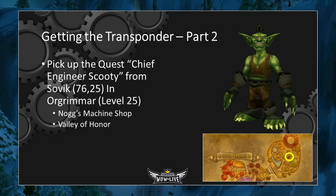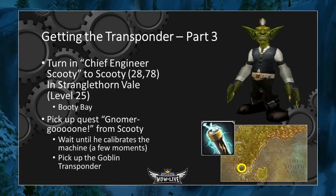This quest will task you with seeking out Chief Engineer Scooty, who is located in Booty Bay in Stranglethorn Vale. Head outside of Orgrimmar, hop on the Grom'gol Zeppelin, and fly or walk over to Booty Bay. Turn in the quest Chief Engineer Scooty at coordinates 28, 78 in Booty Bay. If you can't find him, he's close to the inn and he's the only Goblin standing next to a giant transporter. Scooty will then immediately give you another quest called Gnomeregan. All this quest has you do is wait until Scooty calibrates the transporter. This will only take a few moments. Once the yellow question mark appears over Scooty's head, turn in the quest and you'll receive your Goblin Transponder.